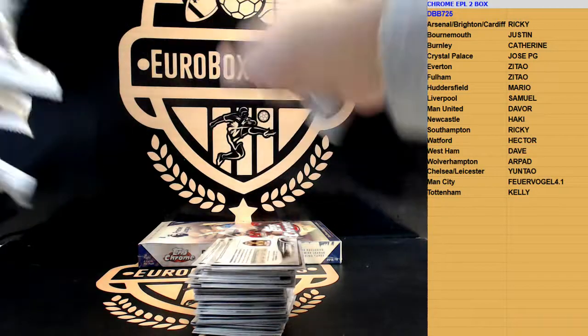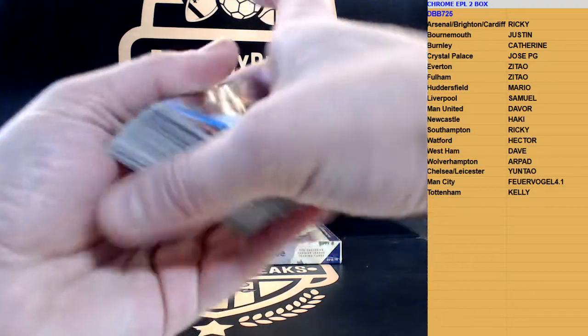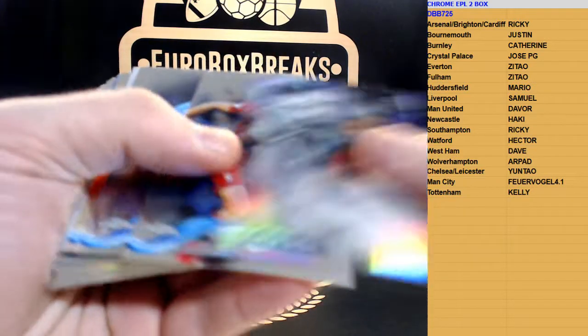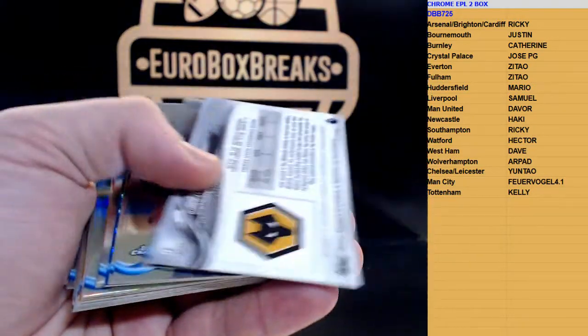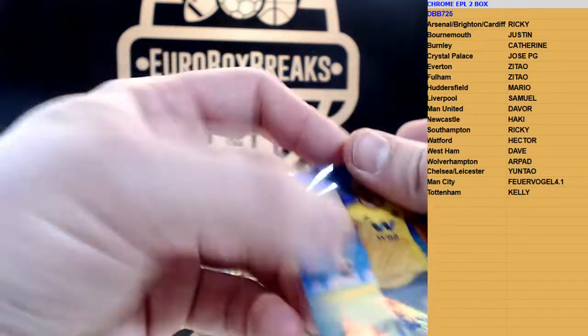Alright, here we go. Good luck guys, let's see what we get. We got a refractor of Jesse Lingard, an Inter card of Jordan Ibe, and there comes the first autograph - to 75 - Diogo Jota for Wolverhampton. Let's go now to Arpat.